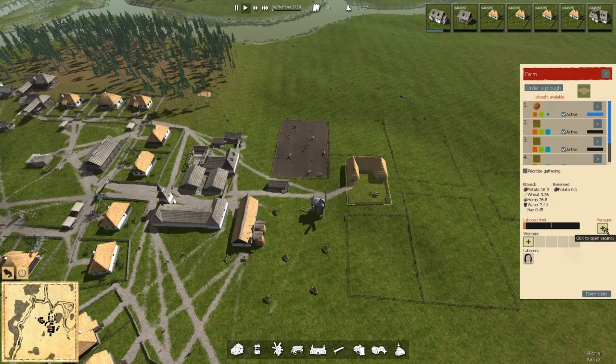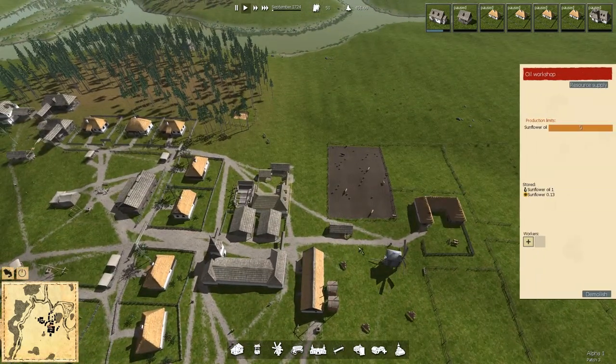So one person working here, no manager. Over here — Oil Workshop. We don't have at least half a sunflower in there, so there's nothing for them to do. So that is shut down.